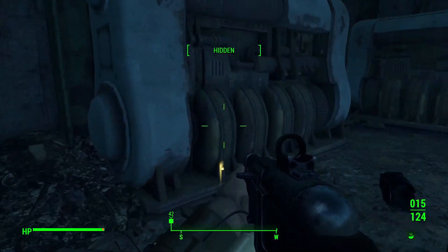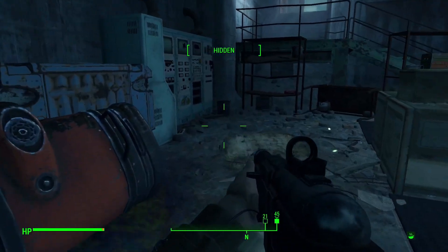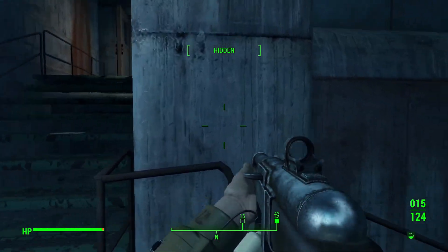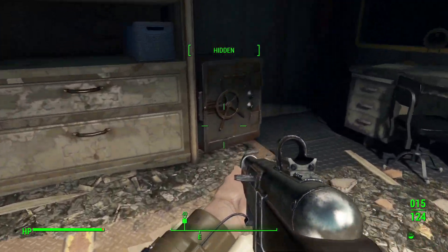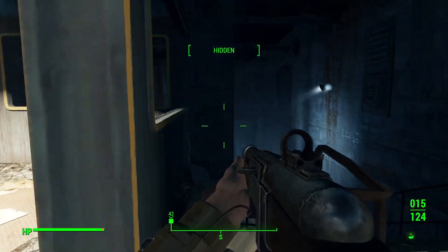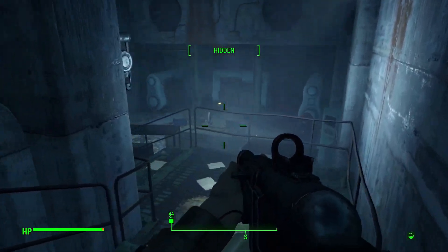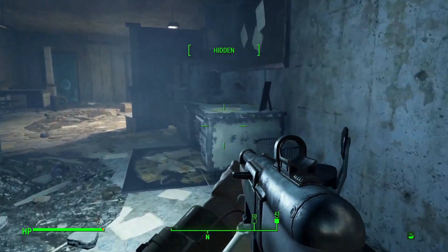Could get a fusion core — maybe? Guess not. No skin off my back. I believe the hardest part of this little quest here is actually the Super Mutants outside. Expert locked once again. We have our resident locksmith with us? Kate, did you just bail on me already? Good help sure is hard to find.